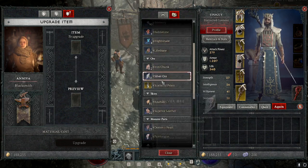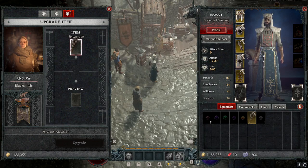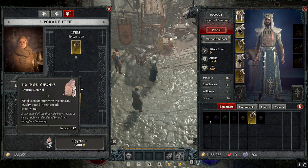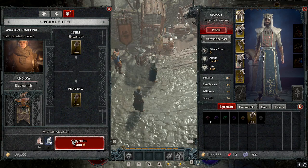You can see plants, ores, skins, monster parts, and so on. I'm going to be upgrading my stuff just for the sake of this video. I'll put it on item upgrade and it tells me that it needs 14 iron chunks and 1400 gold. It's a pretty cheap upgrade, so as I said it's totally worth doing.